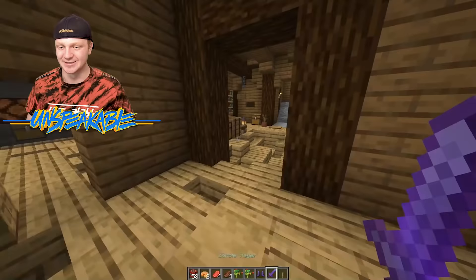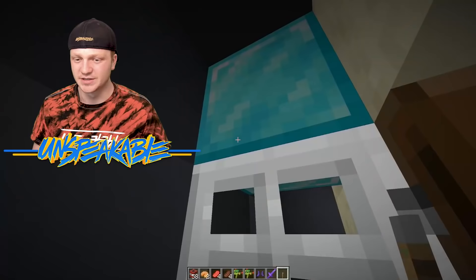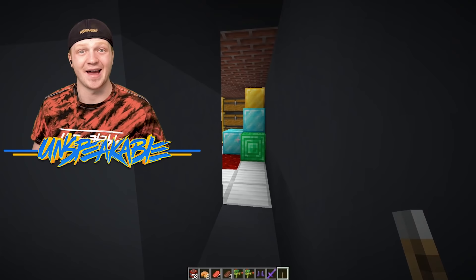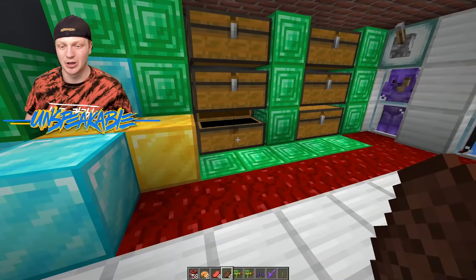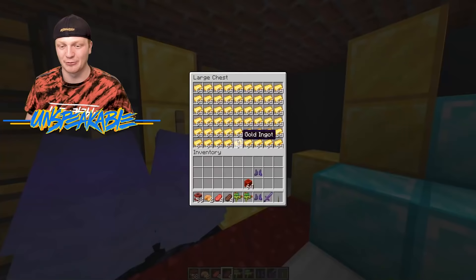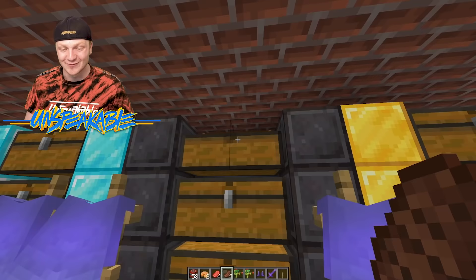Now we got that lever — let's go see this secret room. Now we have the key, we can place it up here, open up the door, and we are presented with the room that has all the goods. This is all the most expensive stuff that we have in the island house. We have blocks of emeralds, blocks and blocks, blocks of diamonds, blocks of netherite — literally just full of stuff.